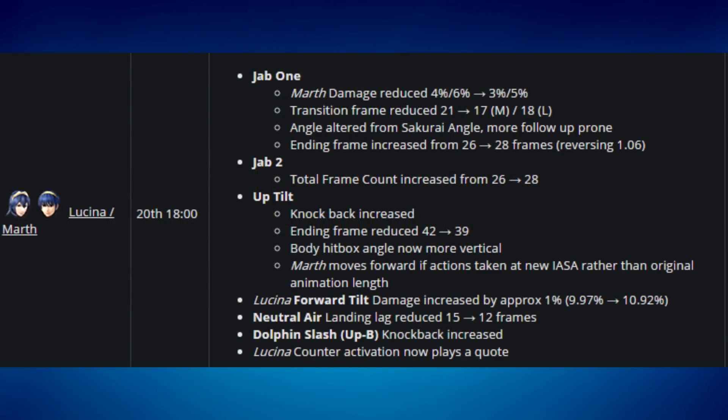Marth and Lucina saw a lot of changes. Their jabs now have a better angle, transition frames are decreased making them faster, with slightly reduced damage — a net improvement. Their up tilt knockback was increased and ending frames were reduced from 42 to 39. The body hitbox angle is now more vertical. Marth's forward smash actions now use a new animation frame reference rather than the original length, making spacing and positioning easier.